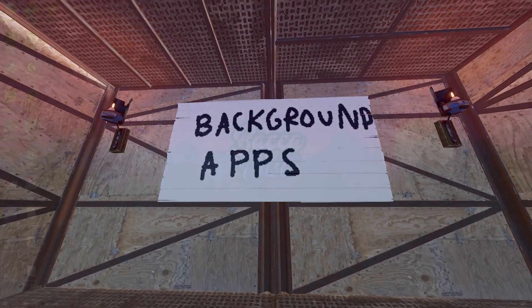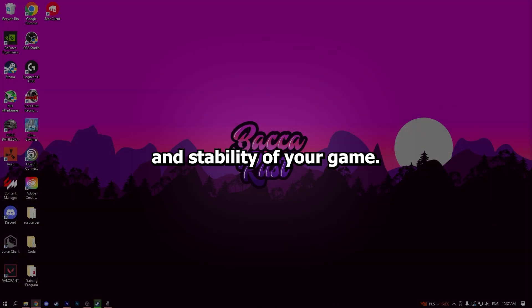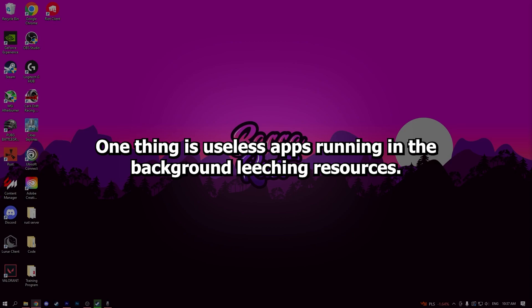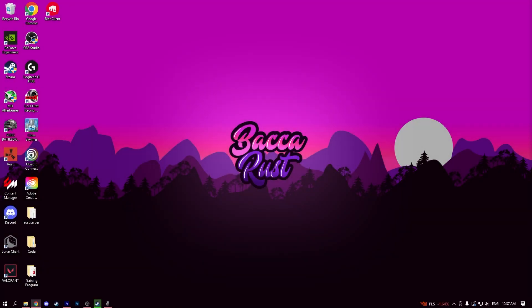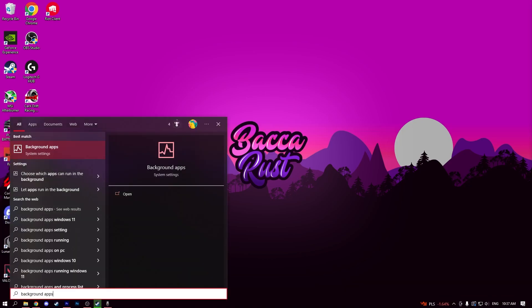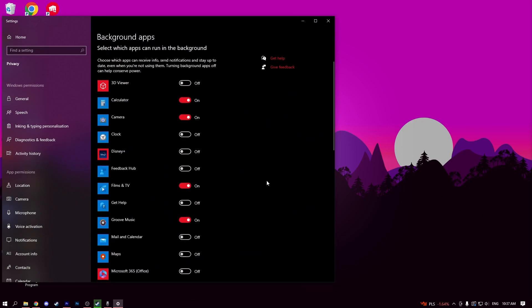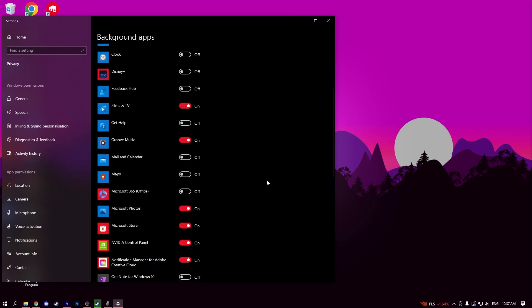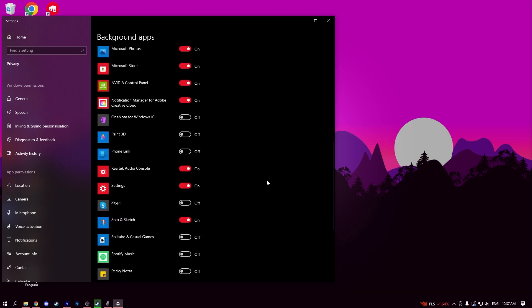My fifth tip is to do with background apps. There are many things in Windows that can affect the performance and stability of your game. One thing is useless apps running in the background leeching resources. To fix this, simply type 'background apps' in the Windows search bar and turn off all applications that you don't use or don't want running in the background. Doing this will hopefully free up resources and keep performance more stable.